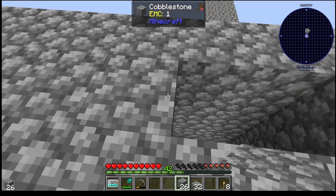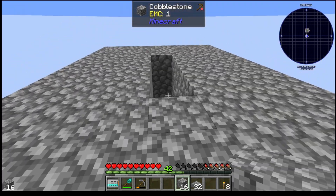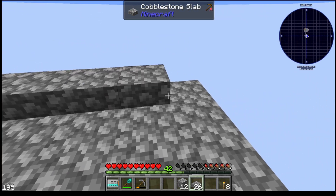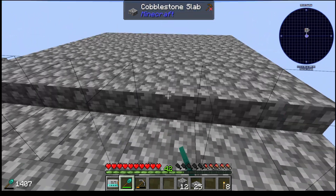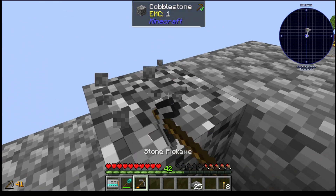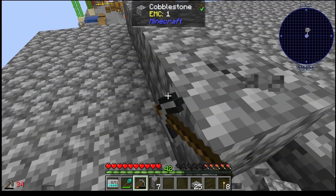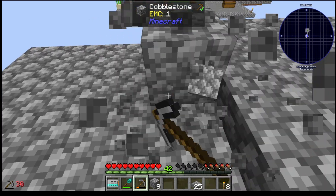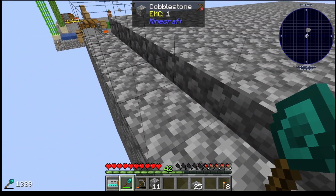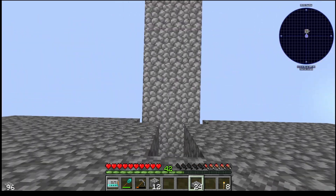Do you get anything to spawn in here? So we even have to seal up the ceiling. We can't use half slabs on this because, for some odd reason, under one of the new rules, it allows enough light to get in. And we don't want any light at all to get into this.